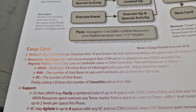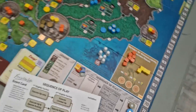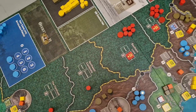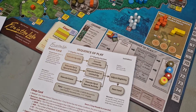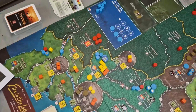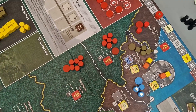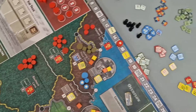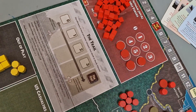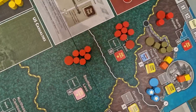The NVA player then takes the number of bases in Laos and Cambodia plus two times the trail value in resources. The NVA has four bases in Laos and Cambodia — one in Parrot's Beak, one elsewhere in Cambodia, one in Southern Laos, one in Central Laos — so they get four resources, going up to 15 from 11. Then they get two times the trail value: the trail is at four, so that's eight more resources. NVA is now at 23. Then the VC gets just the number of their bases as resources. We have six bases on the map, so we add six resources to the VC, going from zero up to six.